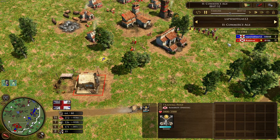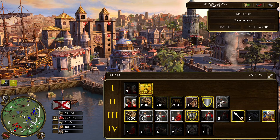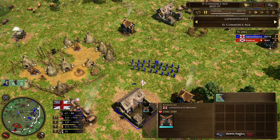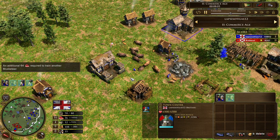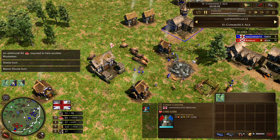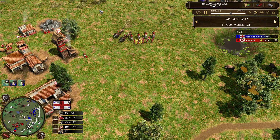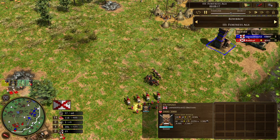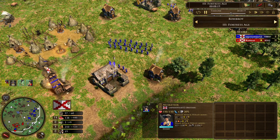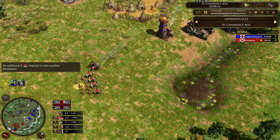This trading post really helps Robrod to get his shipments in so he can get the two falconets and also the five Lancers. Lapsisotillas is just producing more musketeers. Looking at the scores, Lapsisotillas is currently 2k score ahead. But here are the falconets, which are very frightening for his musketeers. Now Lapsisotillas has 31 musketeers.